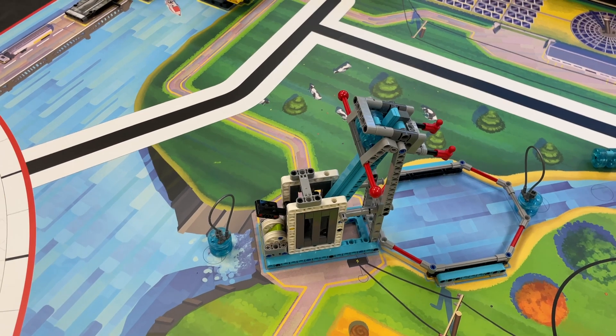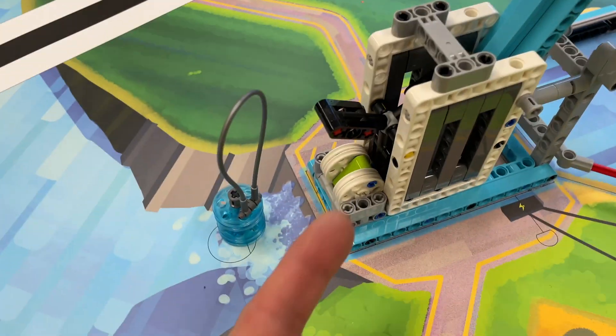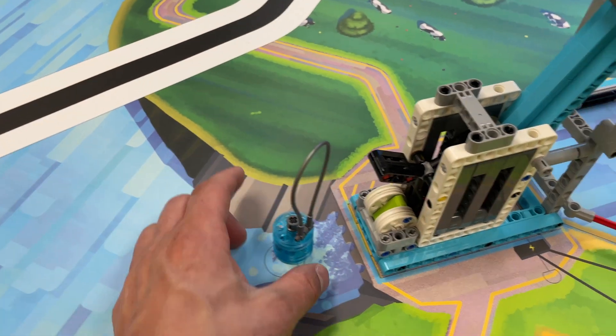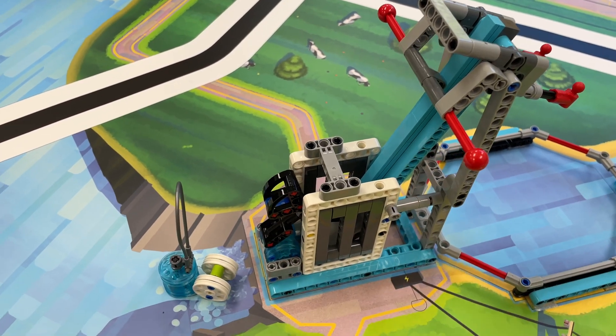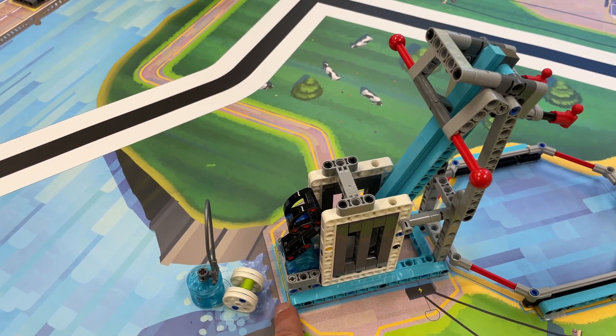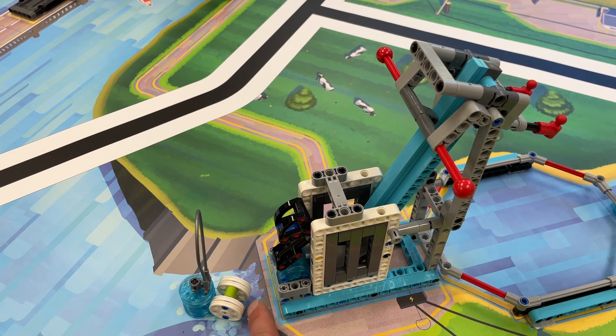The hydroelectric dam is a cool one. There is a lever up here that drops that water unit and it hits something and it pulls this out. If that scenario happens and this energy unit is no longer touching the dam, that is 20 points.